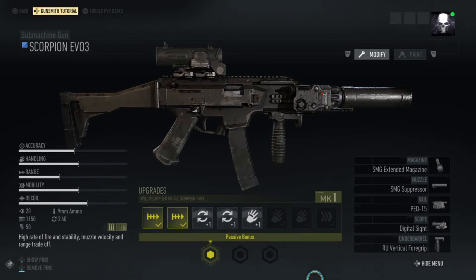It fires 9mm Parabellum and it's got a blowback action. Its rate of fire is around about 1150 rounds a minute, with a muzzle velocity of 370 metres a second — that is huge. Its feed system is a box mag with a variety of 20, 30, or even 10 rounds.